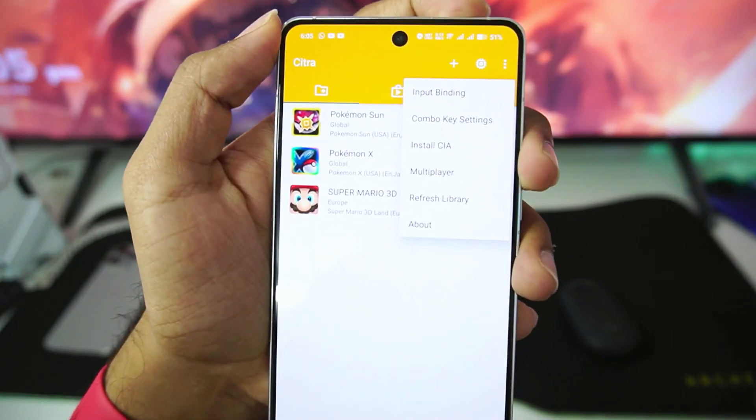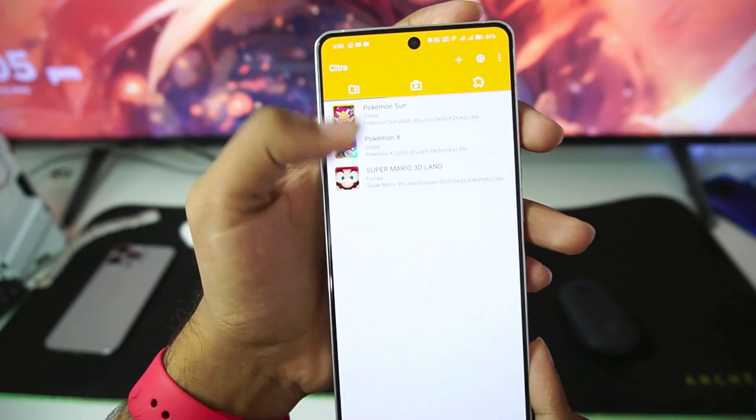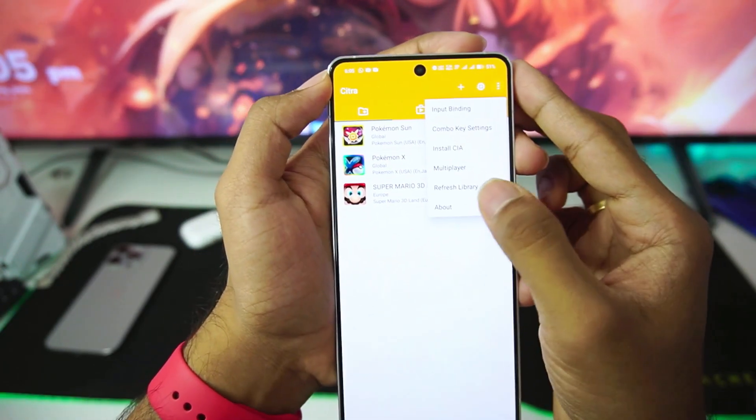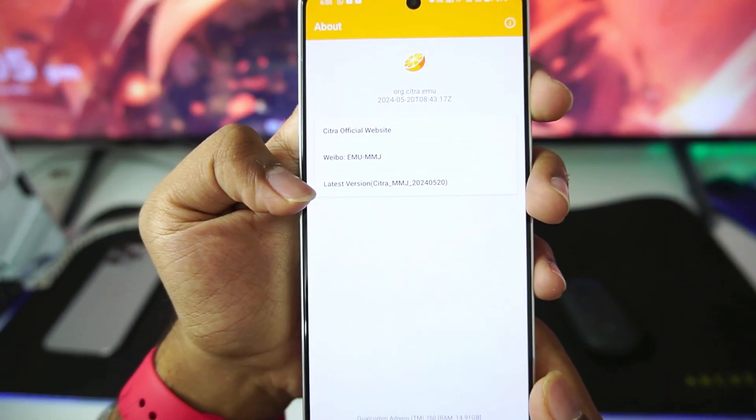If you tap on the three dots you'll get a CIA option, input control options, combo key, multiplayer, and more. Let's go ahead and read the about section — you can see it is the May 20 build of Citra MMJ Android.